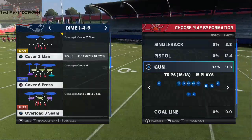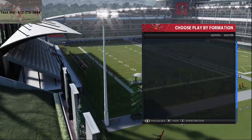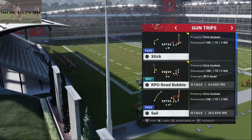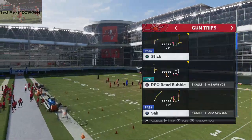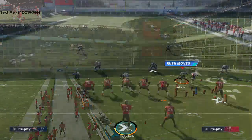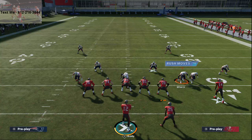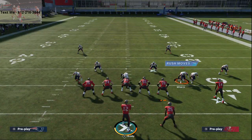Today we're taking a look at this shotgun trips package. There's a specific route I want to show you called Sail. You can also find it out of the play Fade Stop. These are two of the best routes in Madden 21 because of their angles — they're basically what's called an over route, meaning they're going to run over the zones and over the defense.